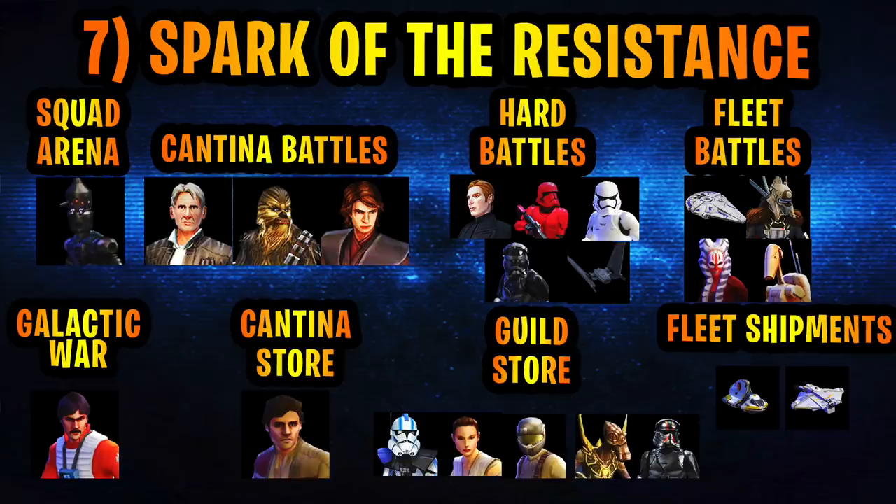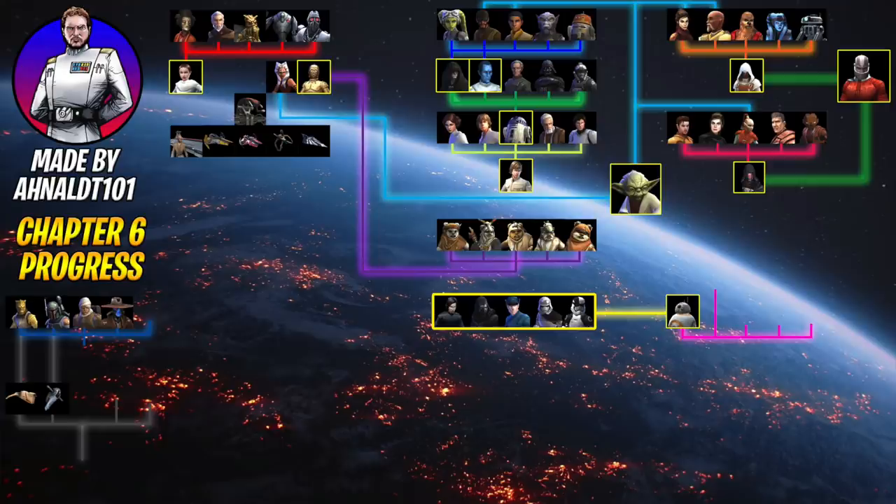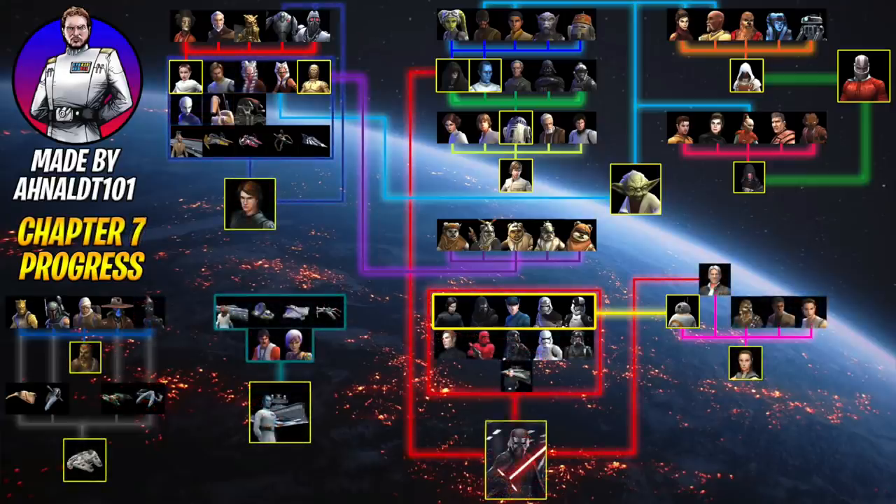Chapter seven I call The Spark of the Resistance, with heavy emphasis on the Resistance. Try to get your Veteran Smuggler Chewbacca and Han Solo taken care of, along with Poe, who is needed for the future Galactic Legends race. You should be finishing up your First Order hard node farms. Jedi Anakin is on this list because by this point you should be very close to finishing Shaak Ti and the B1 Battle Droid. Farm Jedi Anakin because he'll be great with Padme Amidala, and you need him unlocked for his ship anyway.